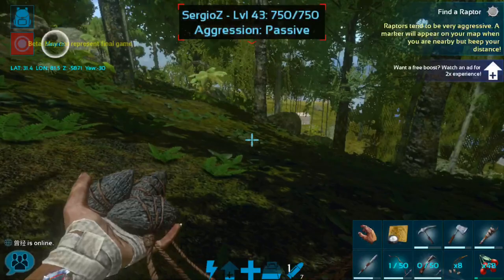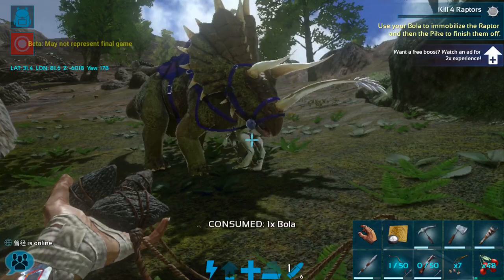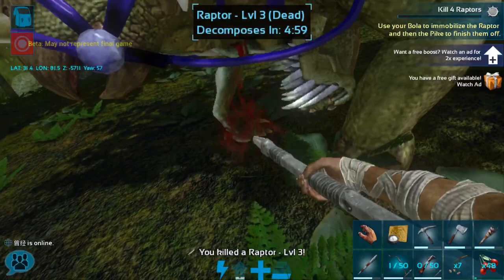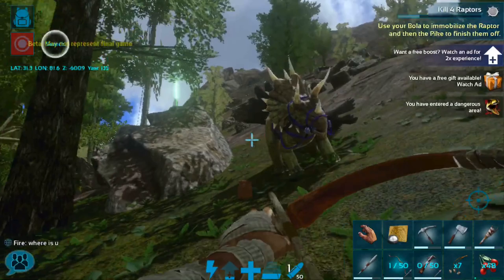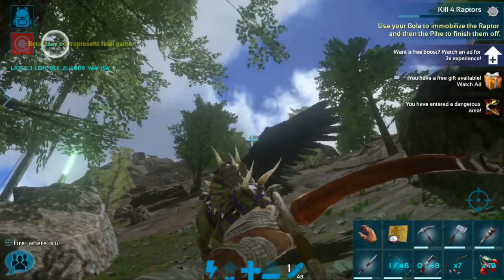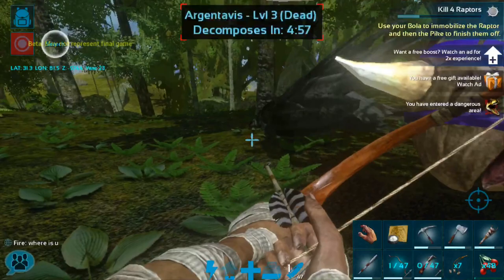There's the raptor — we're gonna be quick about this. We've got him in the bola and we're not hitting him, we're hitting our trike, which I don't like — but luckily you can't actually damage your own creature. There we go. Cool, so we did it! Now we just need to kill four more raptors. Oh, an ARG — stupid ARG. There we go. So now we just need to go find four more raptors to kill.